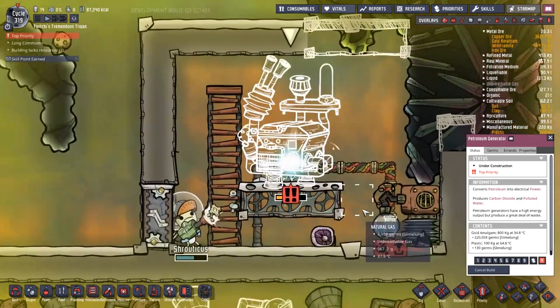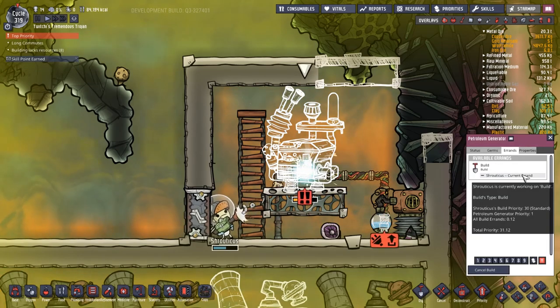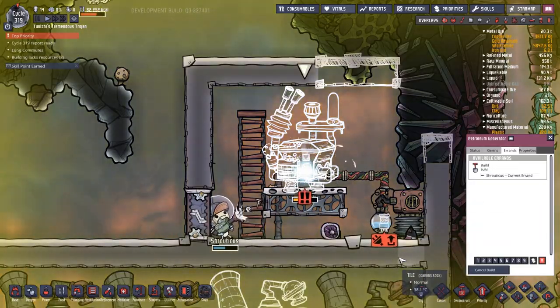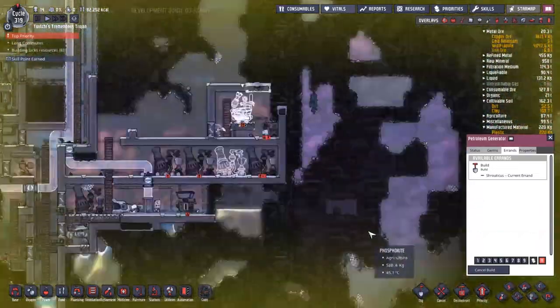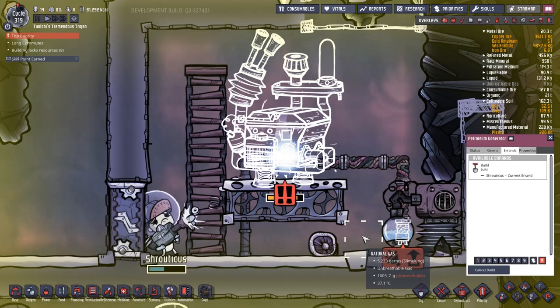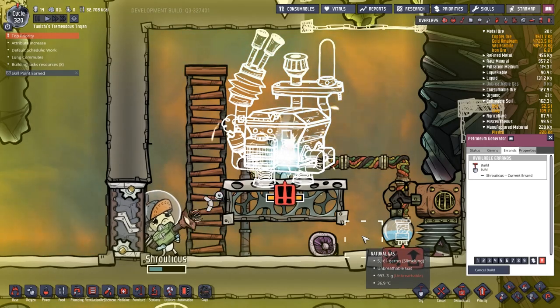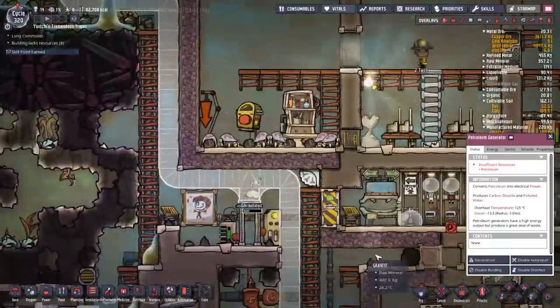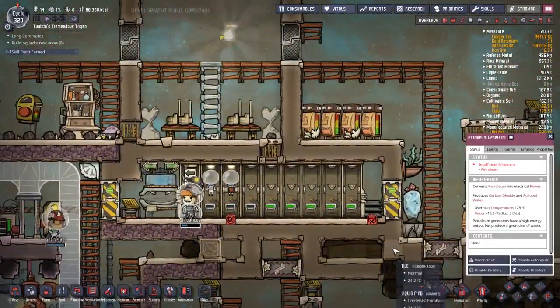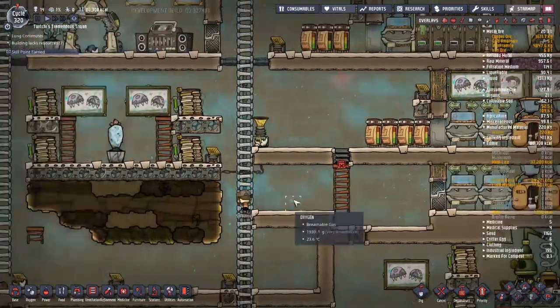Shrouticus is looking very, very close to suffocating. Thankfully he won't — with it being red alert, he is going to just carry on through the night. You can now see the yellow bar coming out from behind the exclamation marks, and doing a black bar to blue bar comparison, you get a feeling the build is going to get done before Shrouticus suffocates. Beautiful. Now he's got to make his way to the toilet — everything was on hold for him to be able to go do that build. Shrouticus, good man, go and get a night's sleep.